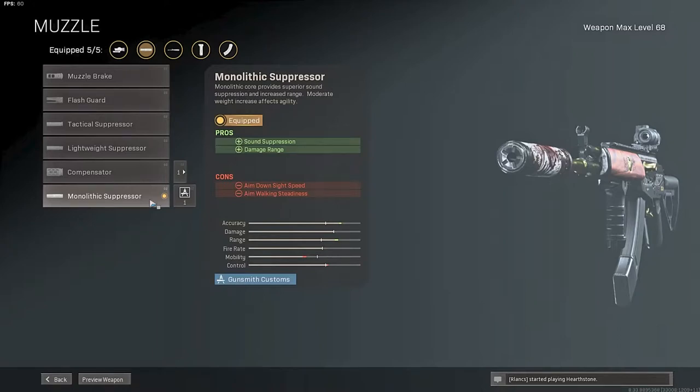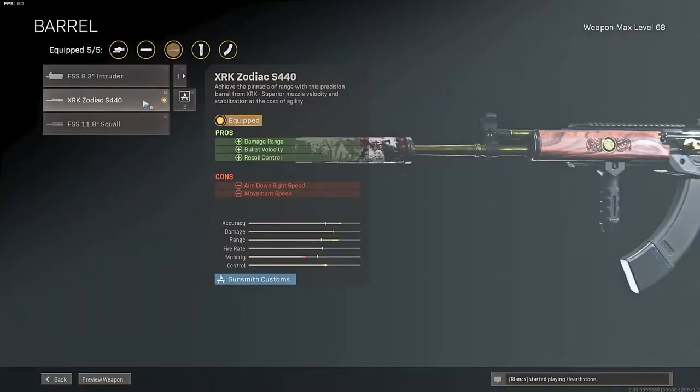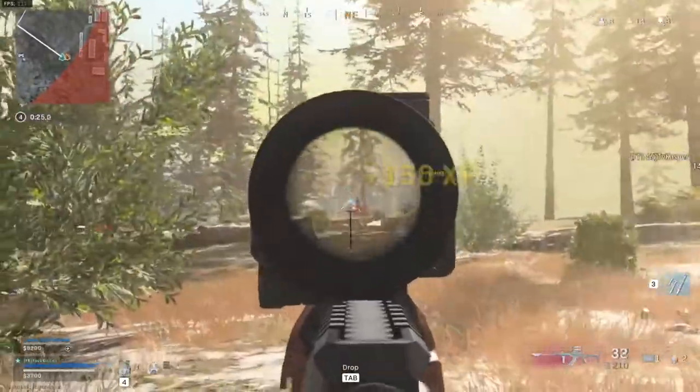The first attachment is of course the Monolithic Suppressor, a very easy choice for all Modern Warfare weapons. Next up, we're using the longest barrel, the Zodiac. This will give you a 32% increase in range and a 42% increase in bullet velocity.